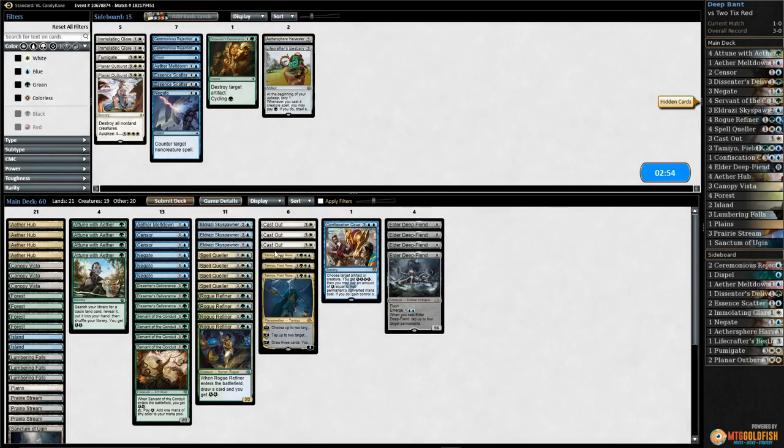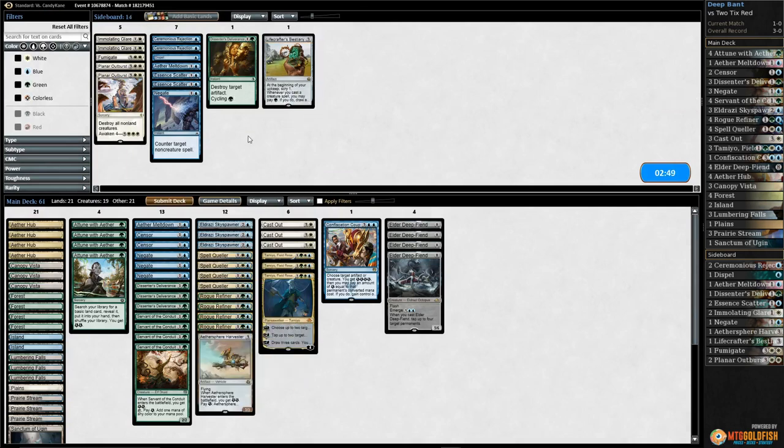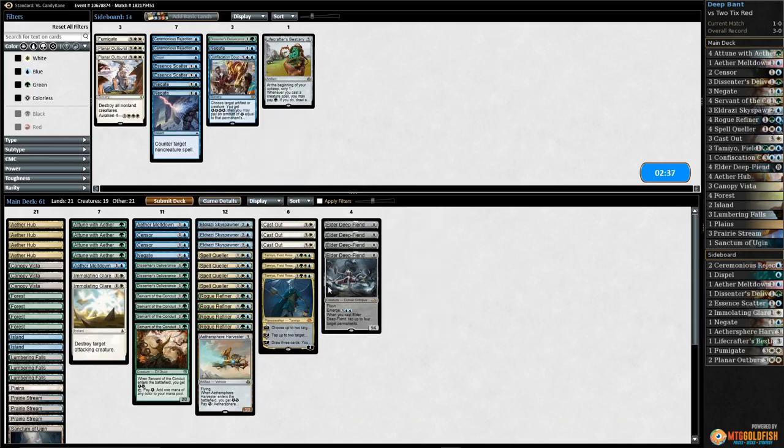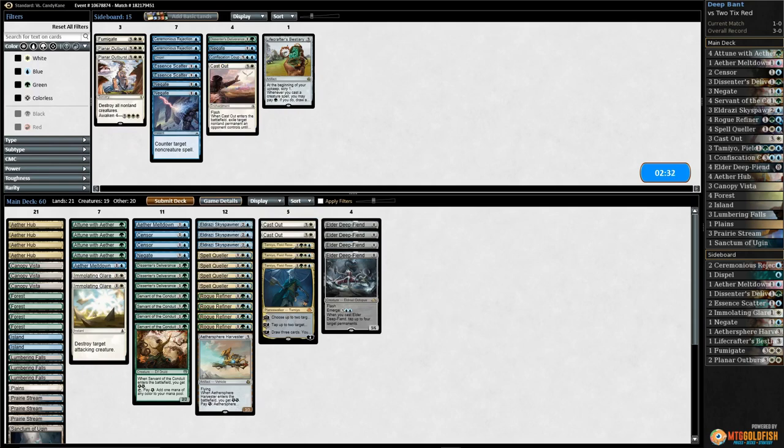We had to draw every single thing we wanted. Sideboarding: we get one ethersphere harvester, one ether meltdown, and two emulating glares. Going down on negate, negate, confiscation coup, and the cast out.